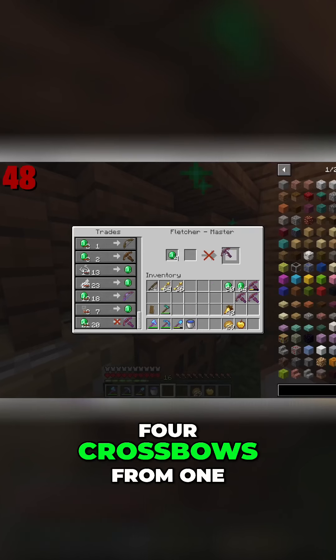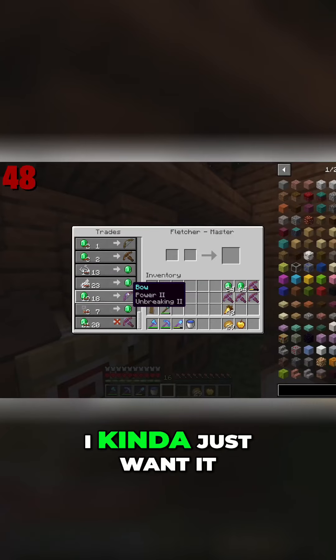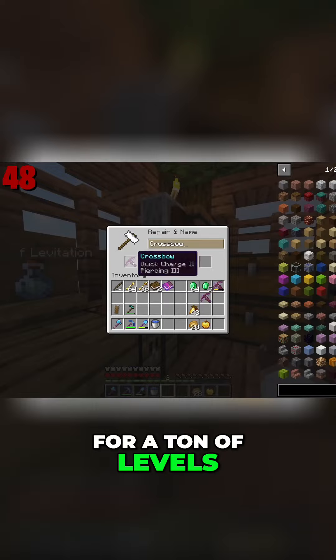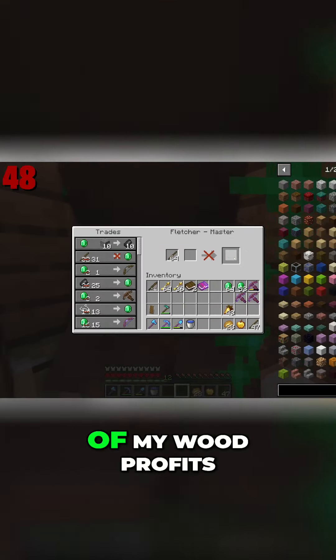Buying like 4 crossbows from one of my villagers — I need a maxed out crossbow. I don't really need it, I kinda just want it. But after using a ton of emeralds and then starting combining them for a ton of levels, I still had 2 that I couldn't combine, which meant back to trading away all of my wood profits.